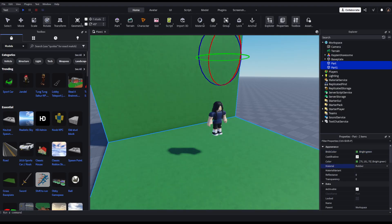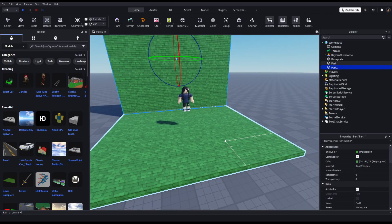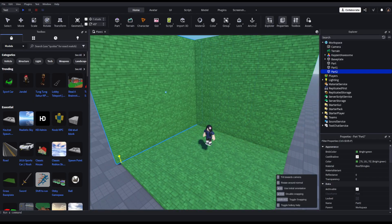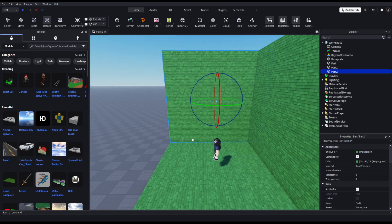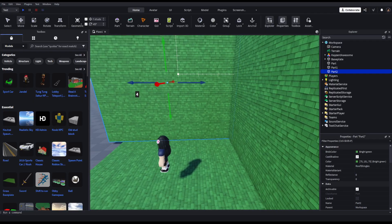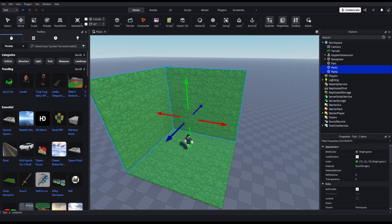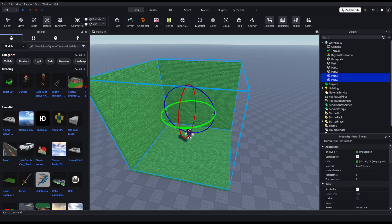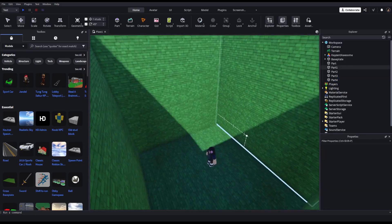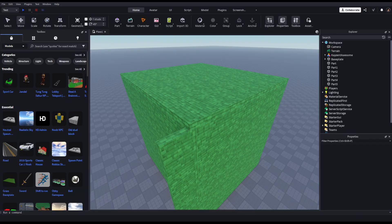Change the material to something visible, like roof shingles or bricks — doesn't matter. Ctrl+D, spin it around. It doesn't matter if it clips through — you're not gonna see the outside. Control-select, Ctrl+D, flip it again, Ctrl+D. Now you have an epic surround.